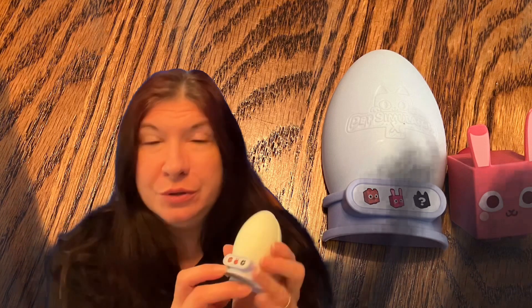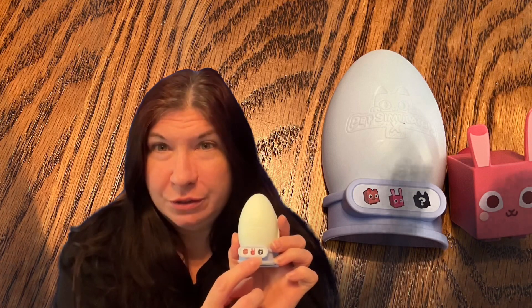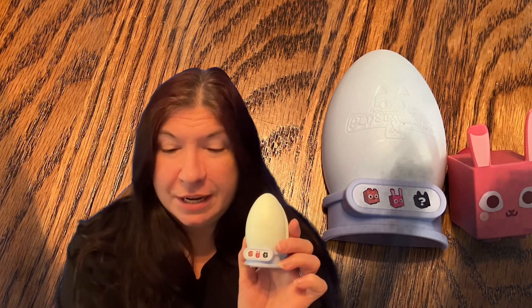Okay, I just realized — what I'm gonna do is explain: on one of the eggs it shows you two characters and then a question mark, so you can get any of those three. The question mark obviously you don't know who it is. So this one had these characters on it and I got the bunny.